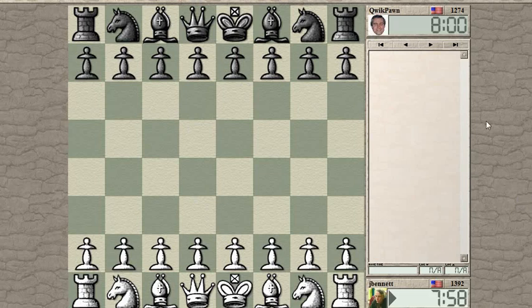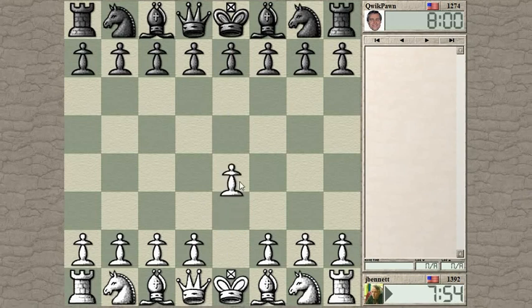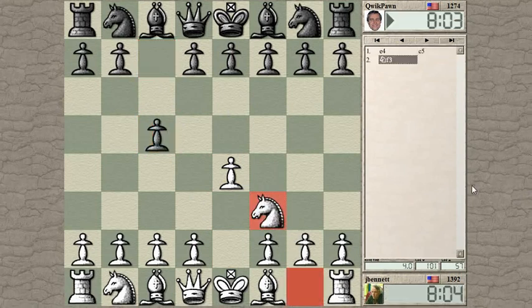Game started quick pawn. Let's try e4 here. I did just play e4 — anyway, we'll get a different game because last time was an Italian game; this time it's a Sicilian.